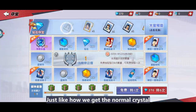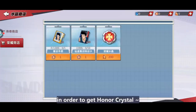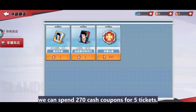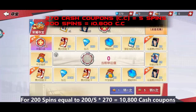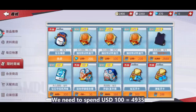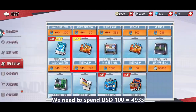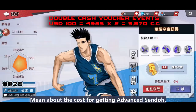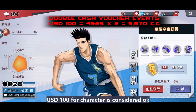Just like how we get the normal crystal, but with the new spin page we can only spin by using cash tickets. In order to get the honor crystal, how much per ticket? We can spend 270 cash coupons for five tickets. For 200 spins that equals 10,800 cash coupons. For current pricing, if we buy at double vouchers event, we need to spend 100 USD and get 4,935 cash coupons, double vouchers equal to 9,870 cash coupons.